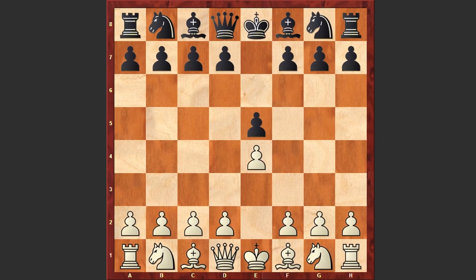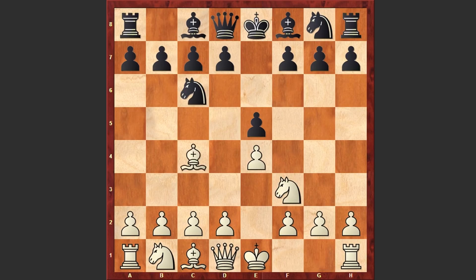Knorre started the game with e4 and e5 by Zuckertort, Nf3, Nc6, Bc4 — we see the Italian game — and after Bc5, Knorre went for this hyper aggressive Evans Gambit. b4 is on the board, Bxb4, c3, Bc5.